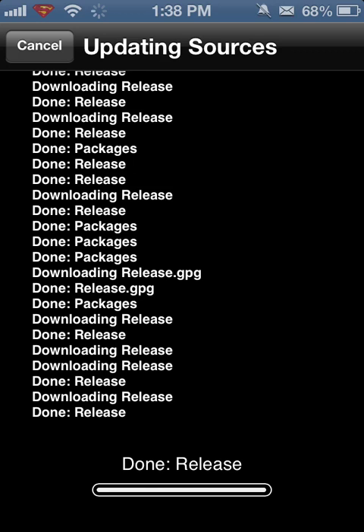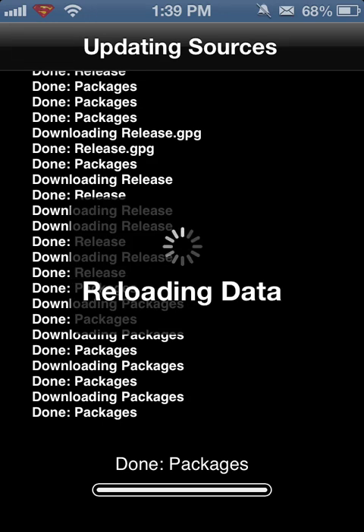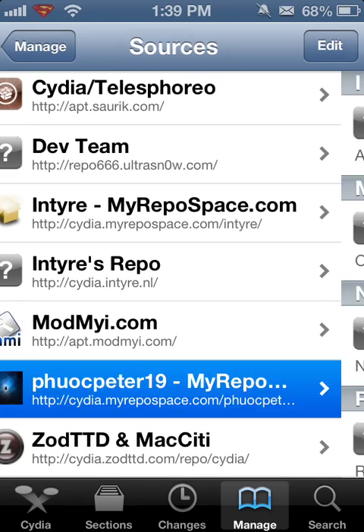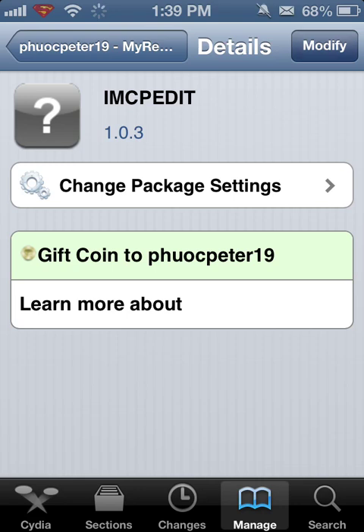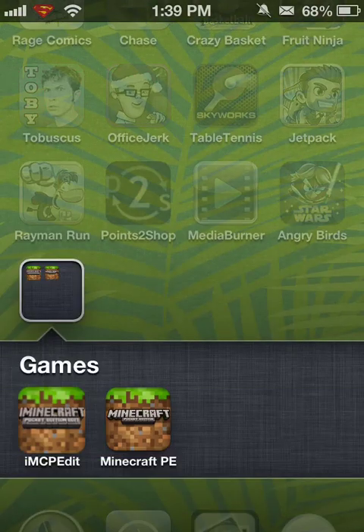I will show you guys how to use it. Once this is done updating sources — I've already done this once before. So pretty much what this does is iMCPEdit. You can spawn things into the Minecraft world — super fun, it's kind of like a little mod. You go into this, and here it is. You click it, and iMCPEdit, right here. Where it says modify for me, it'll say install for you. Click it, install it, wait for it to finish, and then here it is — iMCPEdit.